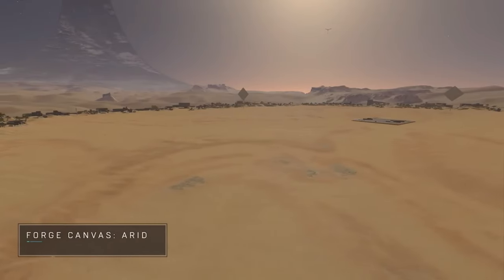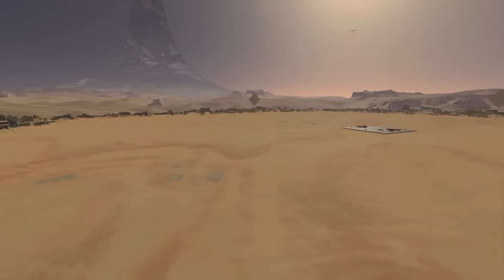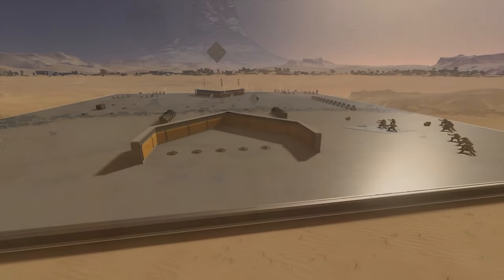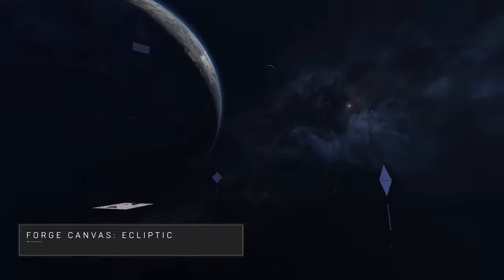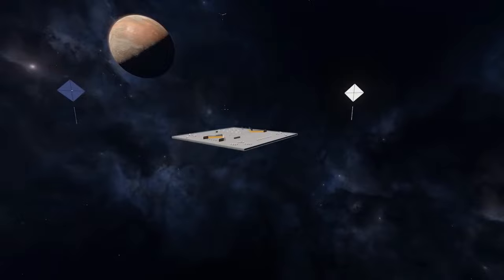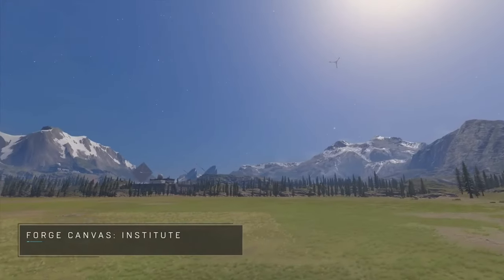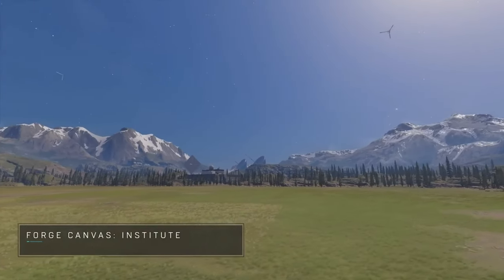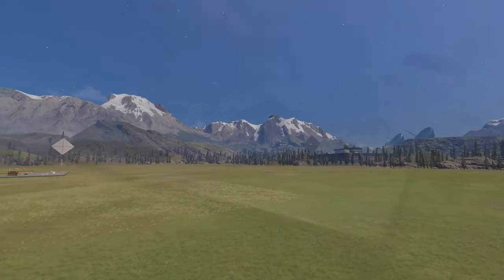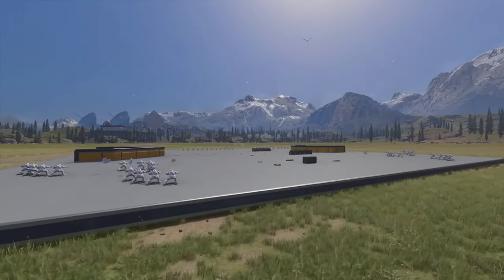The first Forge canvas is Arid — a widespread desert plain that takes place on the Halo ring. The next canvas is Ecliptic, which takes place in outer space — an awesome space canvas for forgers. The third canvas is Institute, which actually takes place on the same area that Live Fire exists in. You can see the Live Fire map in the background of this canvas, which is very cool.